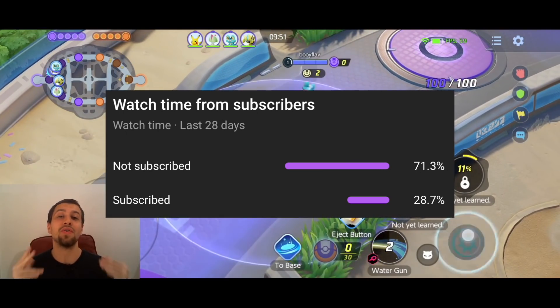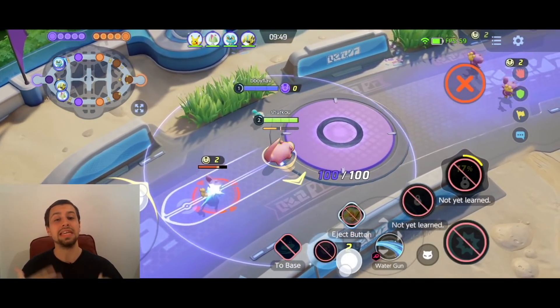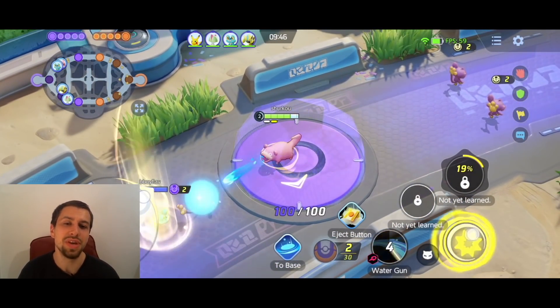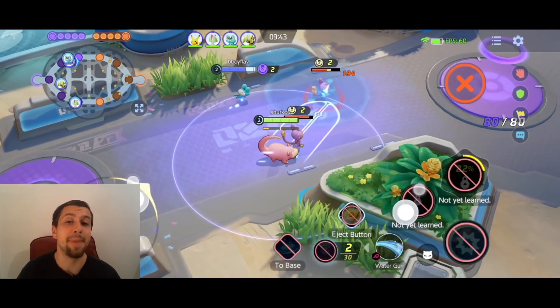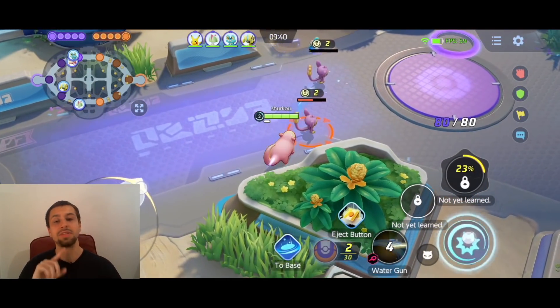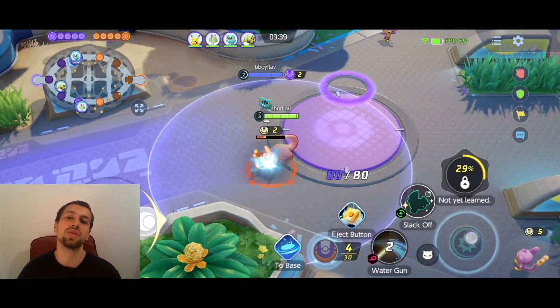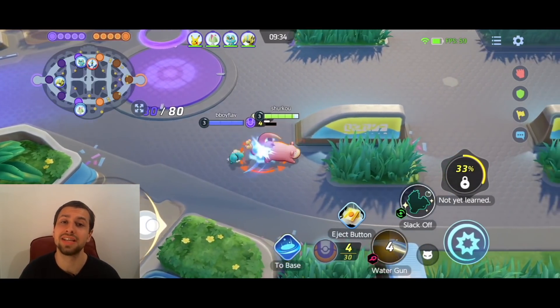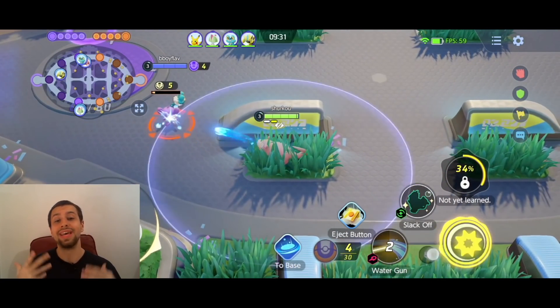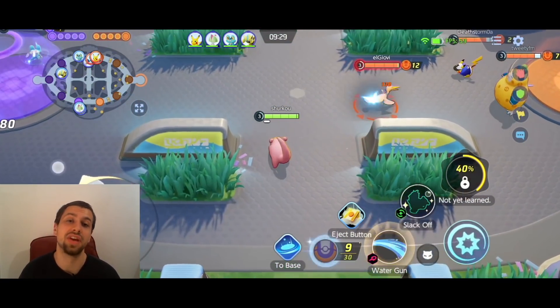Slowbro is one of the free Pokemon that we get for logging in. I believe even the first day you instantly get this big man, and I just thought I would show you the best builds, the best held items, the best move set, and give you lots of tips on how to play Slowbro properly — because if you didn't pick Snorlax as your starter Pokemon, this is the only free defender that you get.